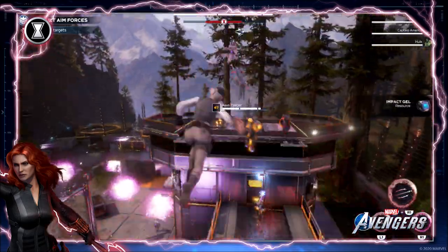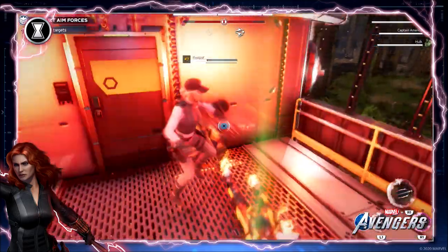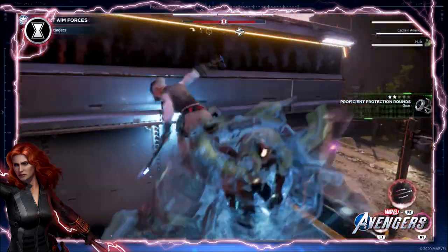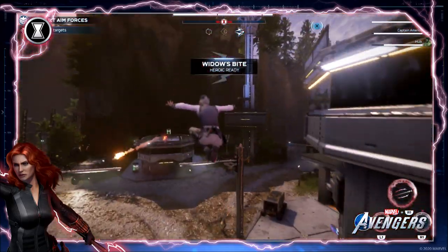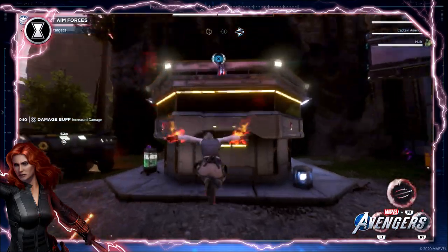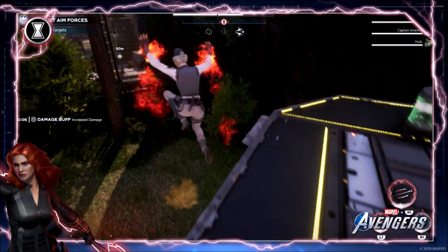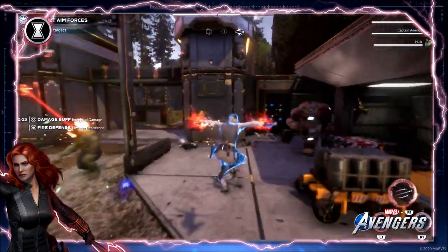If you are already into the Avengers Initiative and have beat the single player, and you are getting into the end game, you are not going to want to use a lot of your material to upgrade gear. If you are at power level 70, there is really no need to waste those materials upgrading gear from 70 to 80, because eventually you are going to hit a soft cap at 130 — that is the highest gear will drop right now.